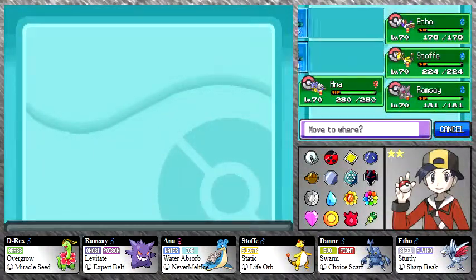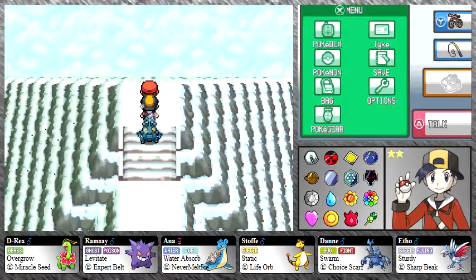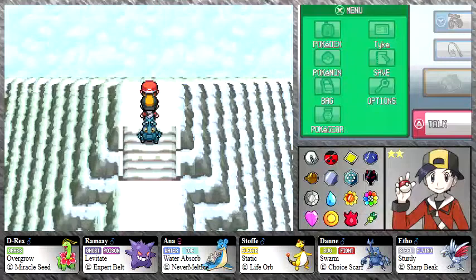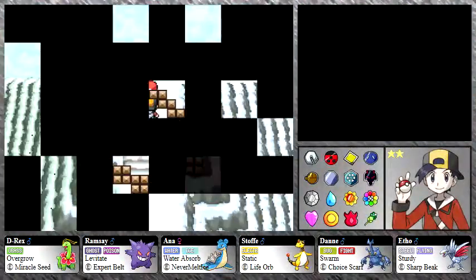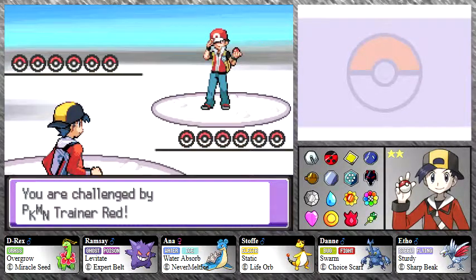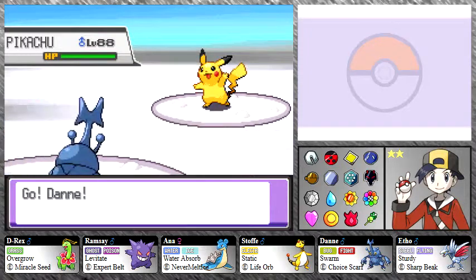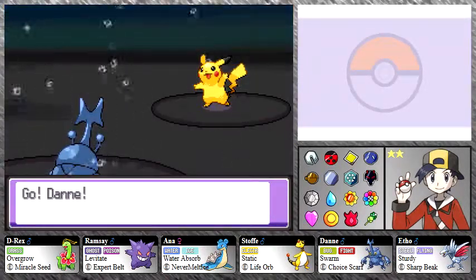I definitely want to move Dan to the front here and you'll see why. It's Red — the silent protagonist of the Generation 1 games and the FireRed and LeafGreen remakes. It's Red! Red's team is absolutely ridiculous — they are all at level 80 or more.